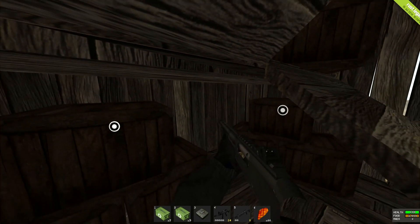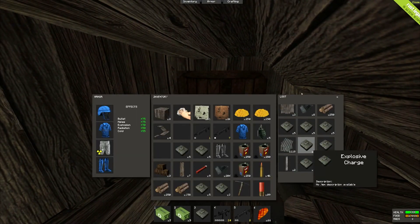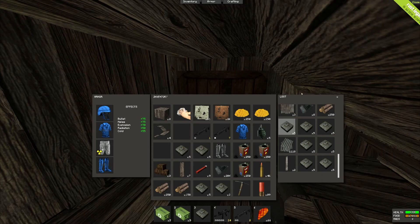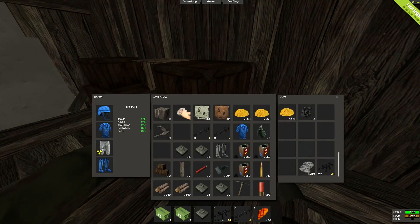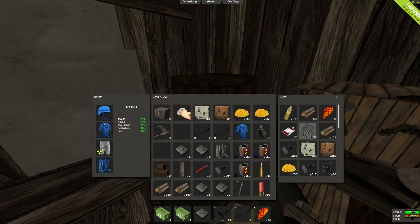I'm not going to worry about grabbing all this — I'm just going to keep looking. What about here? What the fuck? Another, like, 35? Jesus. How much is that? That's like 50 C4 so far? What the hell? How did this guy get all this shit? Must be a hacker. Or maybe it's admin abuse again. I don't know — these servers.